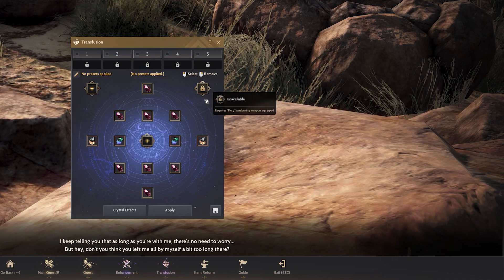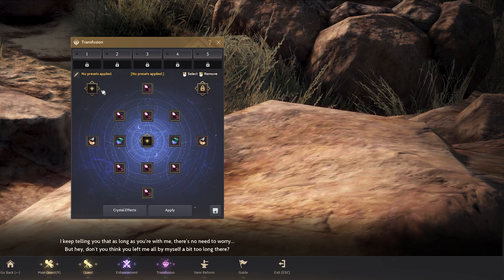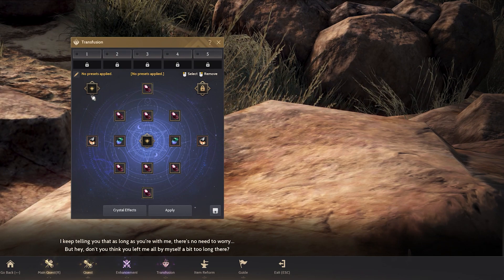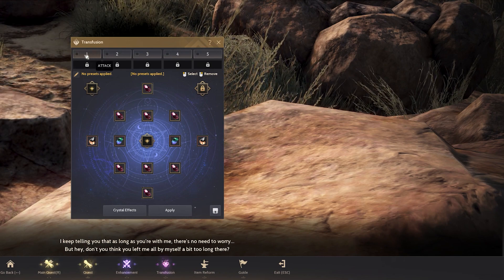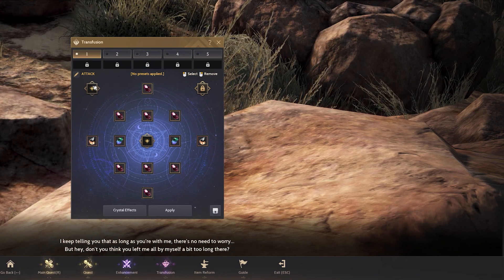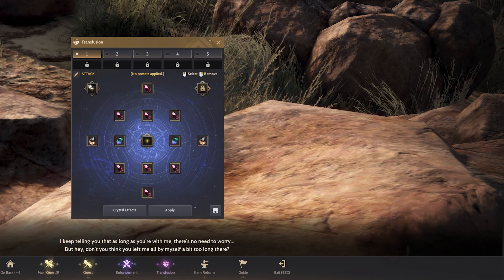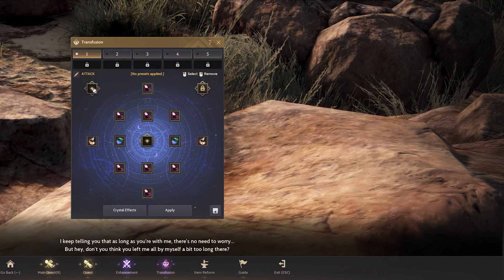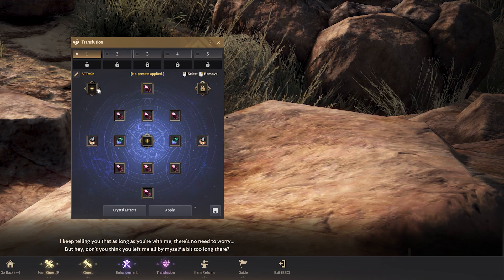In transfusion, the first time you come in, you will see that on the right there's a lock status, and on the left it will also be a lock status. What you want to do is click preset 1, preset 2, preset 3, then preset 1 again, and this slot will refresh to a plus sign. Remember to switch between the presets to refresh this slot to become a plus sign — otherwise you will be very confused because both slots will be in a lock status.